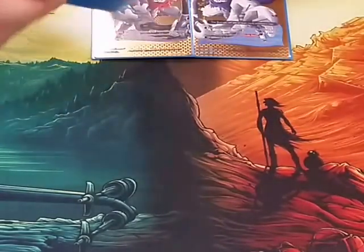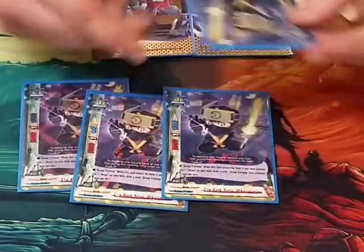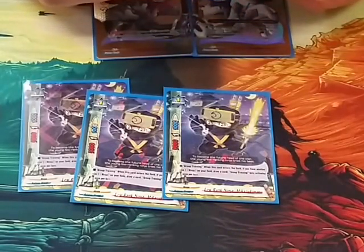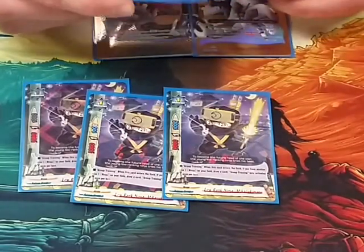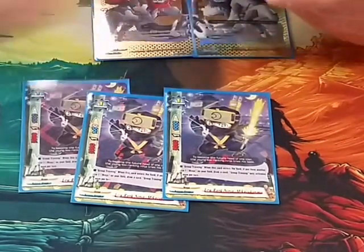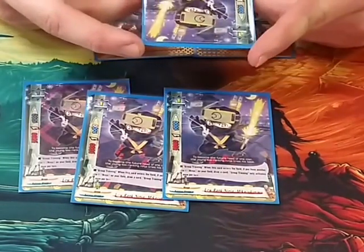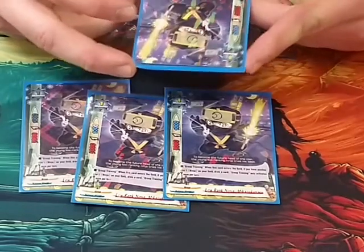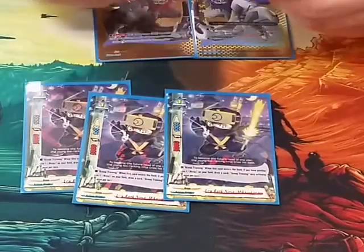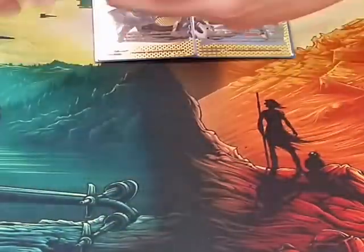I play four copies of Low Rank Ninja — I'm gonna butcher this name — Rika's Zukimaru. He's a 5-1-1, great stats, size 1. Everything we've gone through so far is size 1s and the stats are good, hitting numbers. His ability is Group Training — when it enters the field, if you have another size 1 ninja on your field, draw a card. Drawing cards is always good in every game, so it's a very good card.